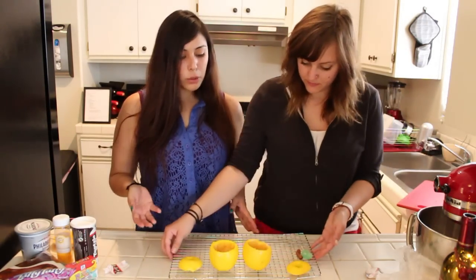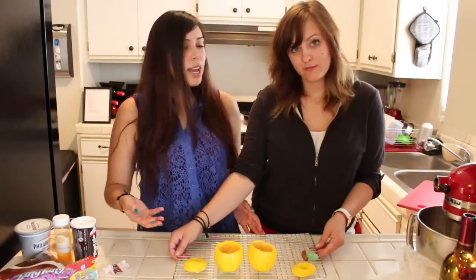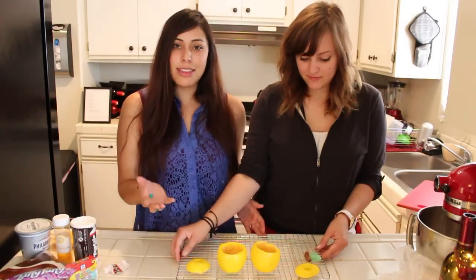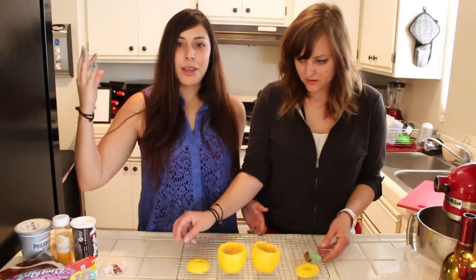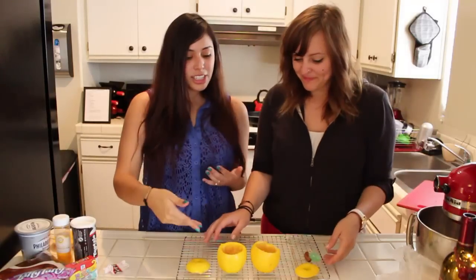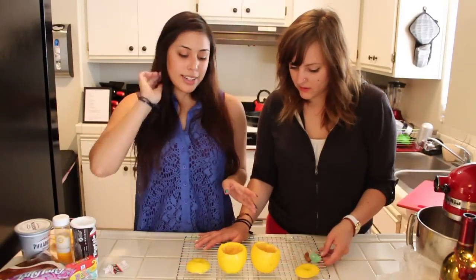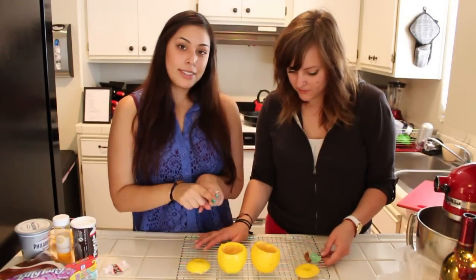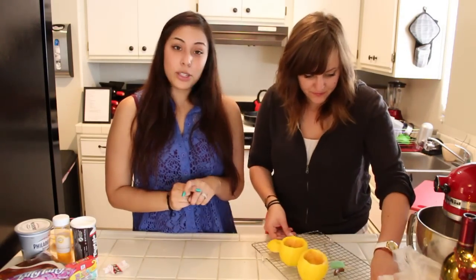Golden apples can't just be plain — they need something magical inside them. Golden apples have a purpose: when you eat them, they're purple and little purple bubbles come up. They're like little magical swirly things, and they actually have a little purple shine to them. So we're going to make a purple dip to put inside.